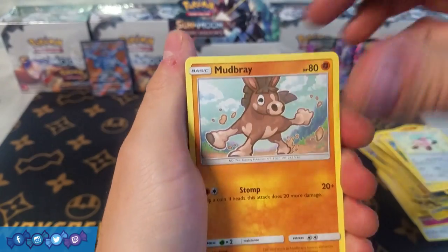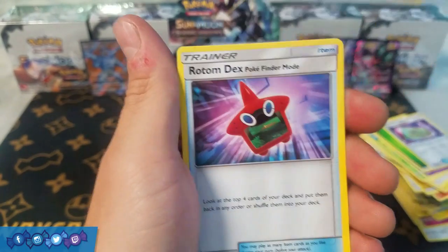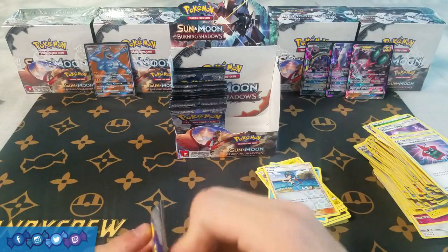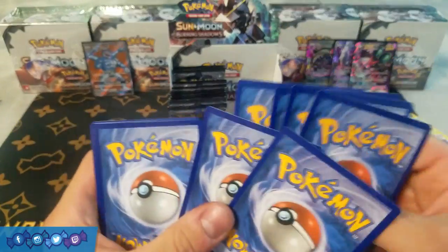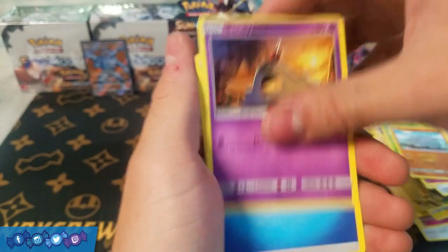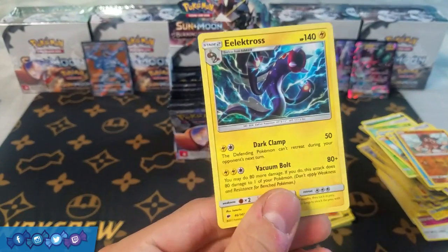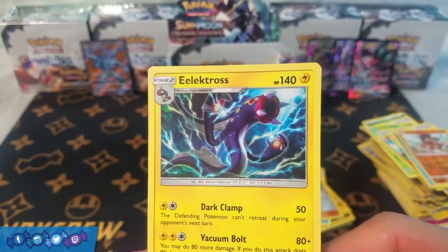Next pack: Stufful, Mudbray, Tynamo, Oddish, Duskull, Grass Energy, Weakness Policy, Po Town, Rotom Dex, Reverse Holo Lana, and a rare Azumarill — or is it Azumarill? I feel like I always say it Azumarill but I hear everyone else pronounce it differently, let me know if I'm wrong. Following pack: Morlal, Caterpie, Meryl, Rhyhorn, Sandygast, Water Energy, Wishful Baton, Solrock, Semipour, Mudbray, and Electross — the art kind of looks cool on this guy if nothing else.